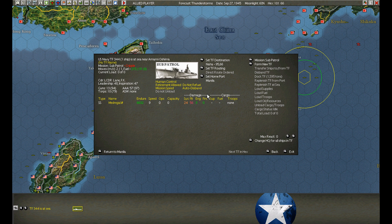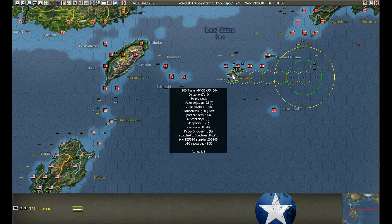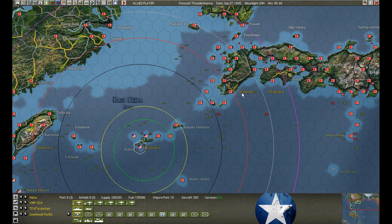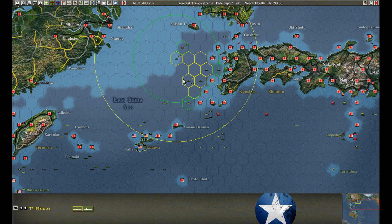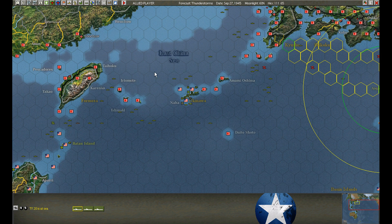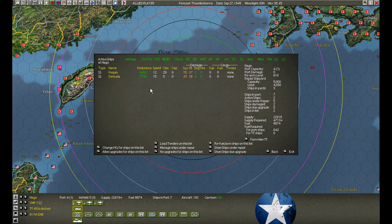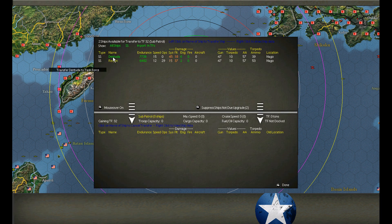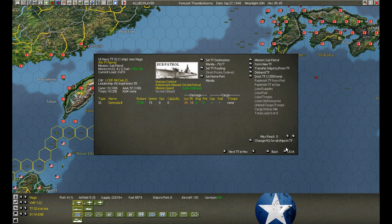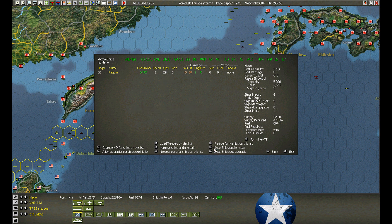We're going to repair them and then send them down to Manila, where there's plentiful fuel. Everything we have to hump up to Naha. I try to keep the submarines from grabbing all the fuel. At Nago we have a submarine — 15 knots, ready to sail. Make sure if I leave it on full refuel it sometimes sucks fuel before it goes. Speed 12. I think I'm going to repair it here, put it on critical.